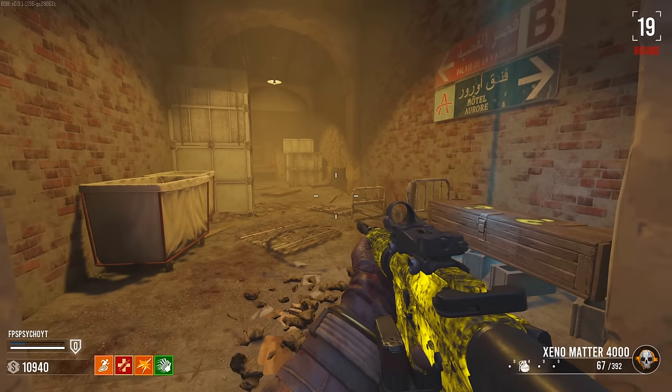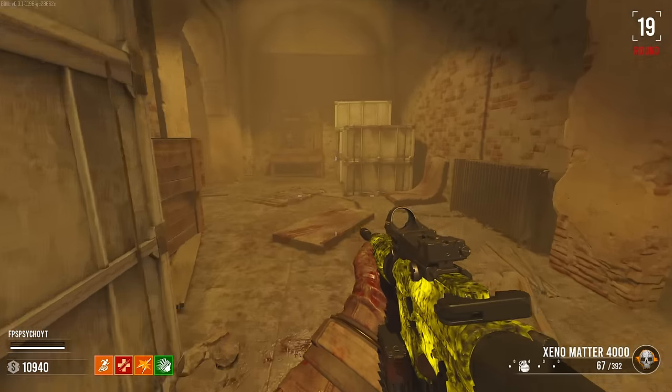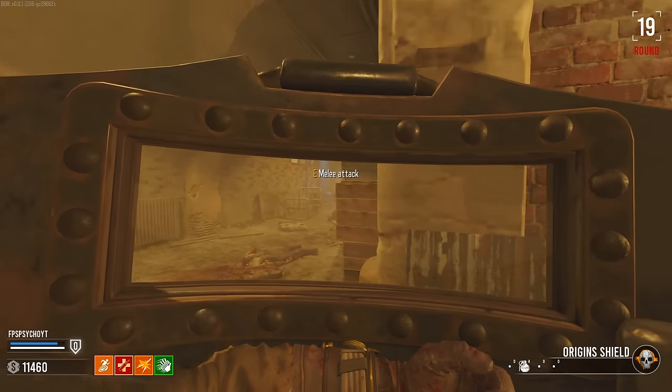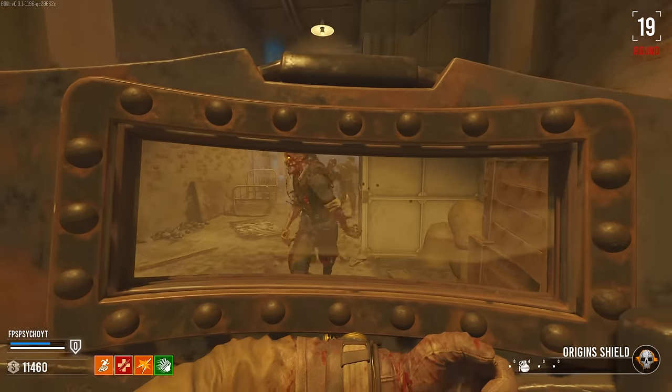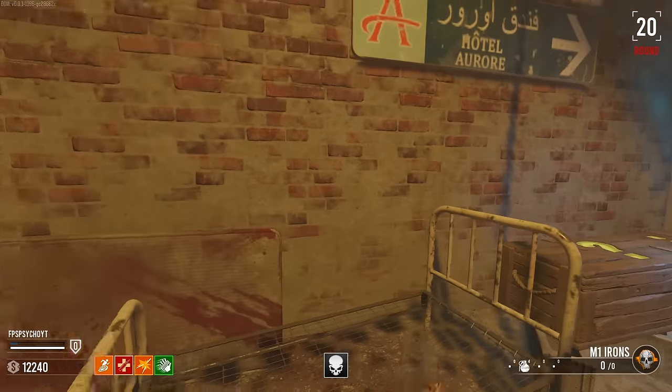I'm gonna let them take my shield — I feel like it's really low health. You can actually see the health on the bottom left, it's very very faint. It's definitely the Origin shield as well — it even tells you on the bottom right. Bang — it's gonna instantly break my shield. Now it's 1 HP.